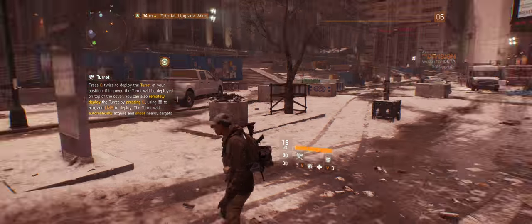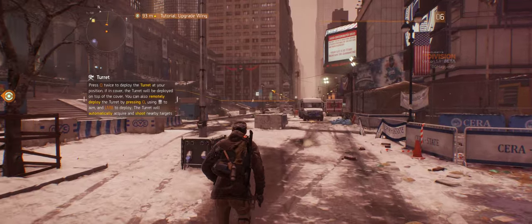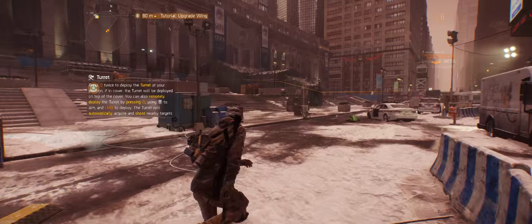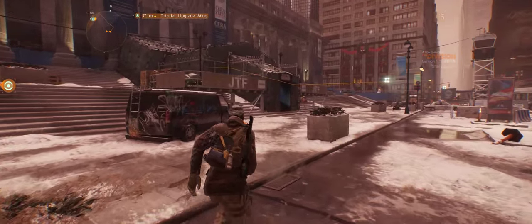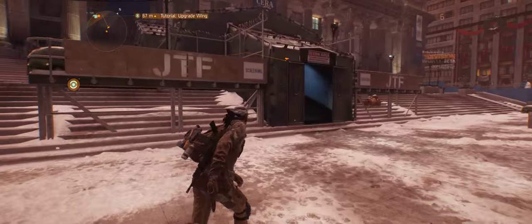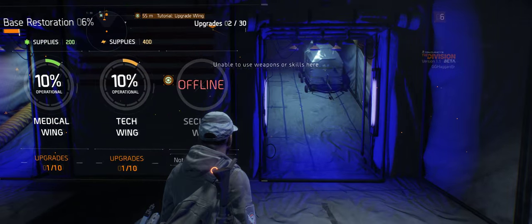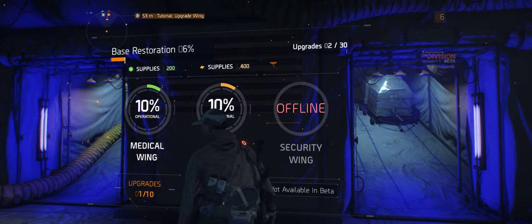Sure are a lot of guns in this town. I'm right outside base. I have the tutorial to update the security wing. Security wing is not available in the beta, so why is it even telling you to go there?